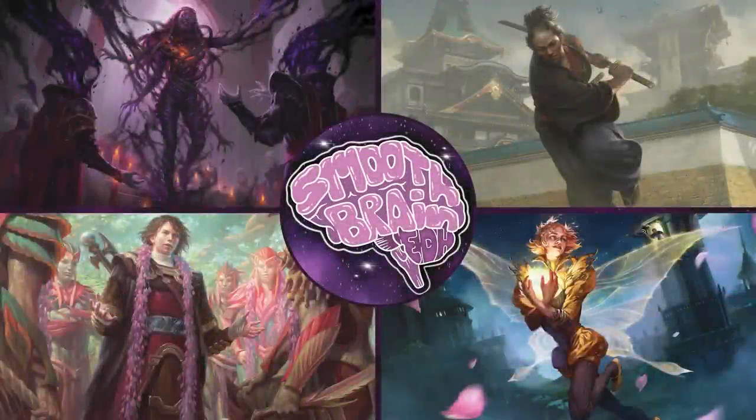Welcome back to another episode of Smooth Brain EDH, where we make the smoothest plays with the biggest brains. Dominaria United is out, and we're all super excited to play some decks. We've got four new ones here for you today, so let's hop right into them and see who's playing and what they're playing.